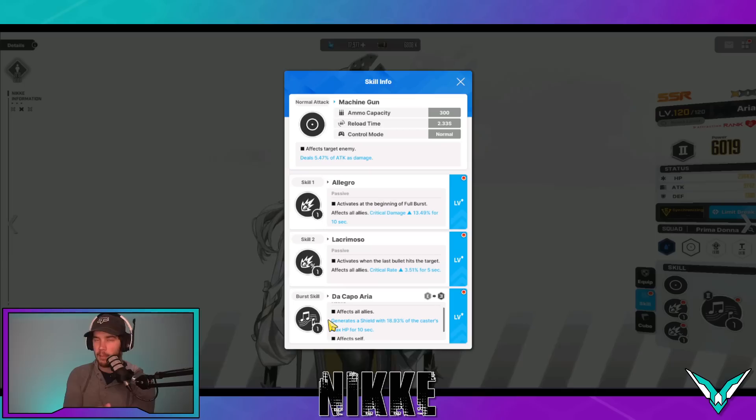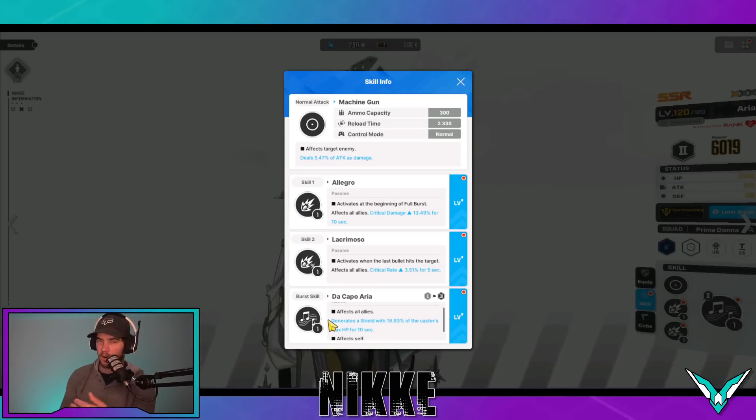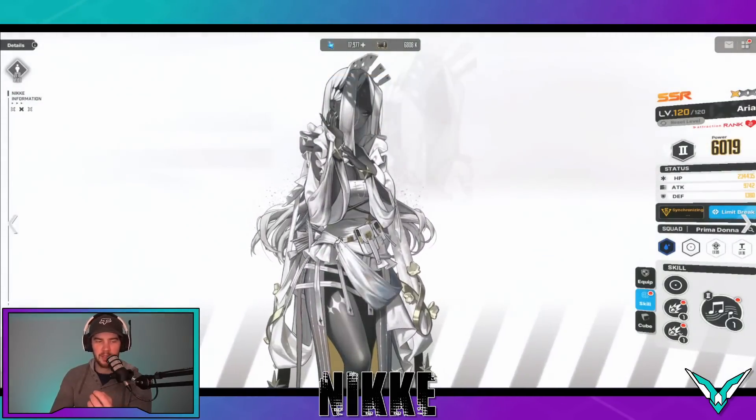Just keep in mind: Polly and Aria are both 40-second cooldown burst two units, so you can use them together. But if you bring an Aria for the shield, remember that it is a 40-second cooldown. You'll have to have another burst two on your team. But what you can do with this — and I'll show you an example — we'll just jump into campaign.